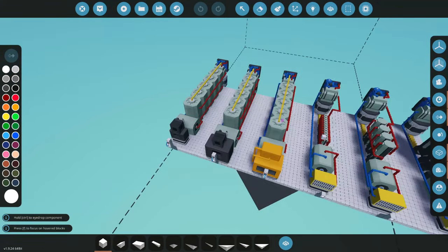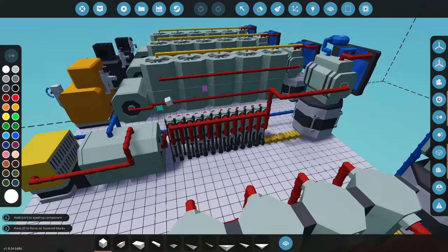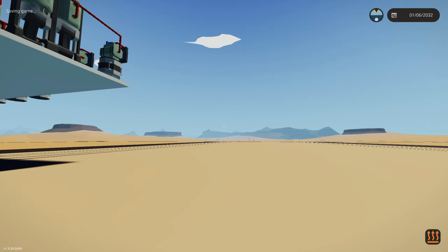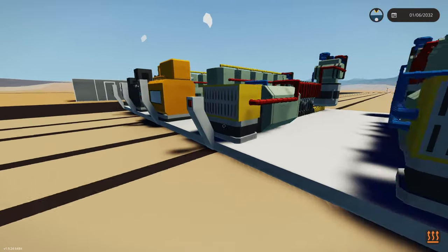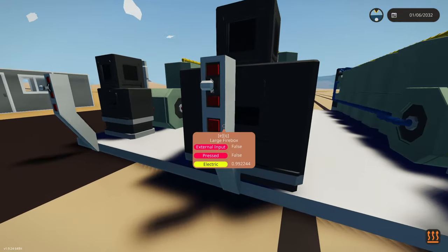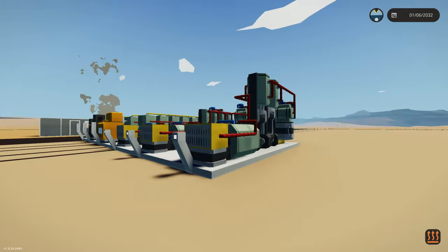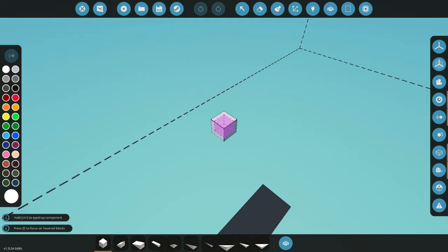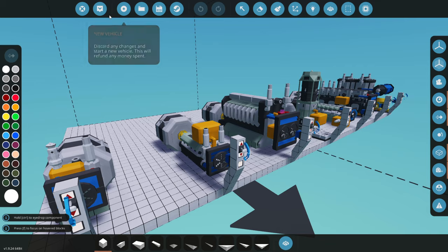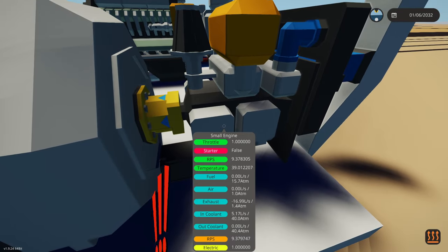Oh, look at this — a steam preset. Different boiler systems, different heating elements, different ways of doing things. We've got pistons in here too, this is really cool. Let's spawn this in and get it going. We'll turn all these on. That sounds intense but it's not nuclear.